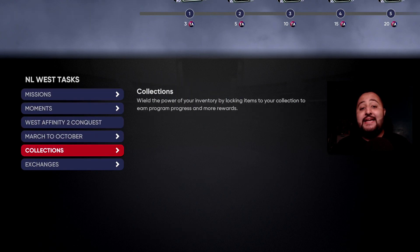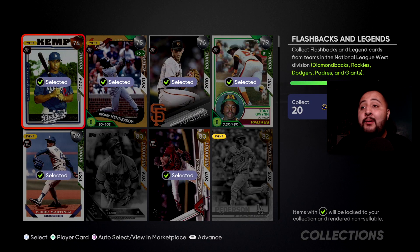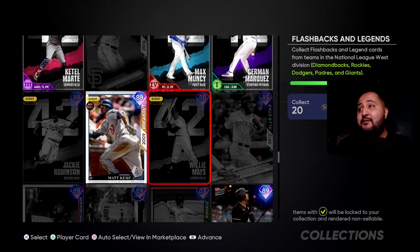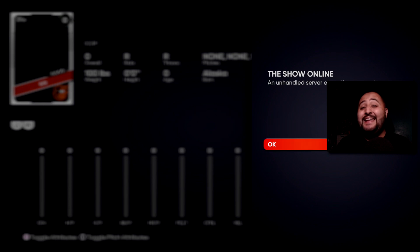Another way to get 10 Team Affinity points is through collections — you only need to collect 20 flashback and legends cards from your division. I could get that done already but I want to be selective. Make sure you select cards with no sell value, because some like Fernando Valenzuela are going for over 100,000 stubs — you don't want to accidentally lock those into a collection.